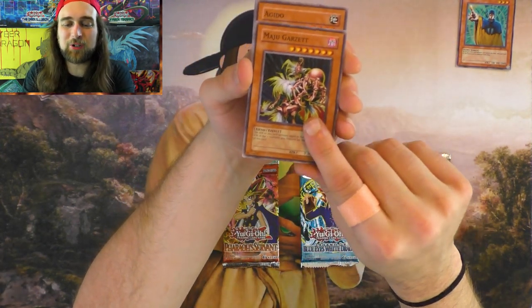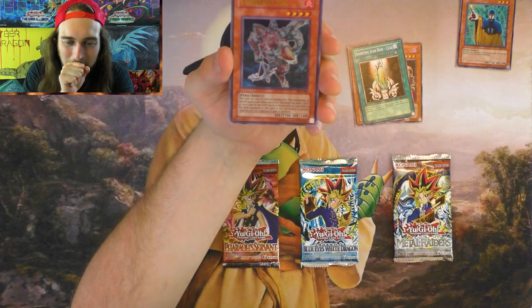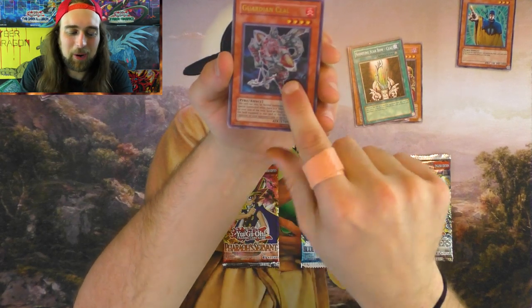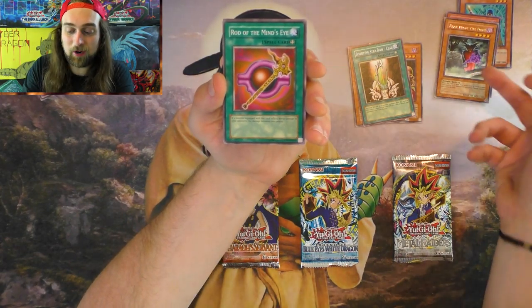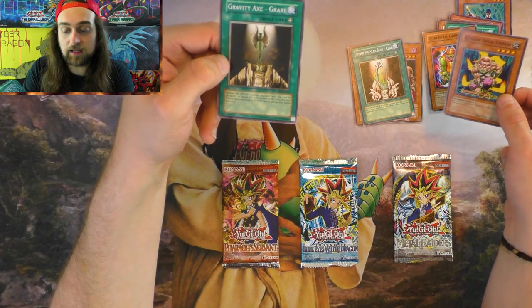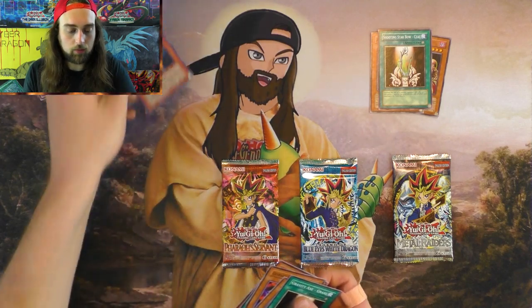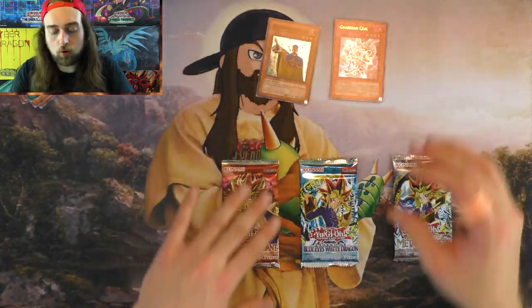Maju Garzett, Agito, Shooting Star Bow. Guardian Seal, dude — pulled an Ultra from Dark Crisis! Fear from the Dark, Rare — that's awesome. Really cool good zombie card; special summons itself and fights. Rod of the Mind's Eye, Goblin of Greed, Blindly Loyal Goblin. Goats! Gravity Axe Grarl — that is really cool. Wow, an Ultra and a Super so far.